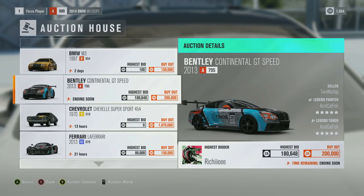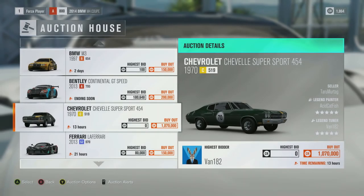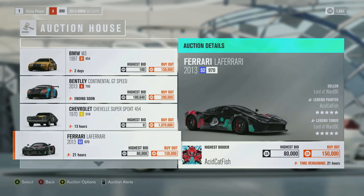I'm not a big fan of the massive wing on the Bentley but it does look pretty mean. Then we've got an old classic — the Chevy Chevelle SS 454 — and apparently no one wants it because there are no bids with 13 hours to go, and it has quite a high buyout of 1,070,000 credits. The one that made me laugh: the Ferrari LaFerrari with a highest bid of 80,000 and a buyout of 150,000 credits — that is the bargain of the century. I am so glad the auction house is back.